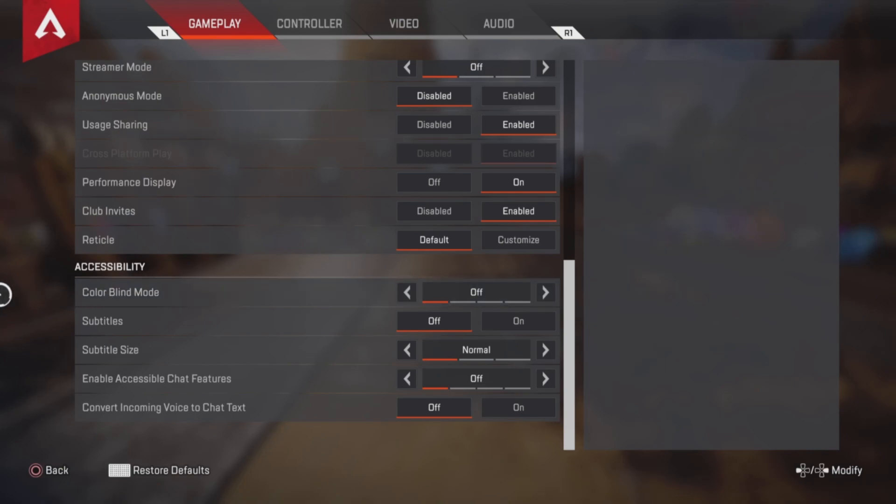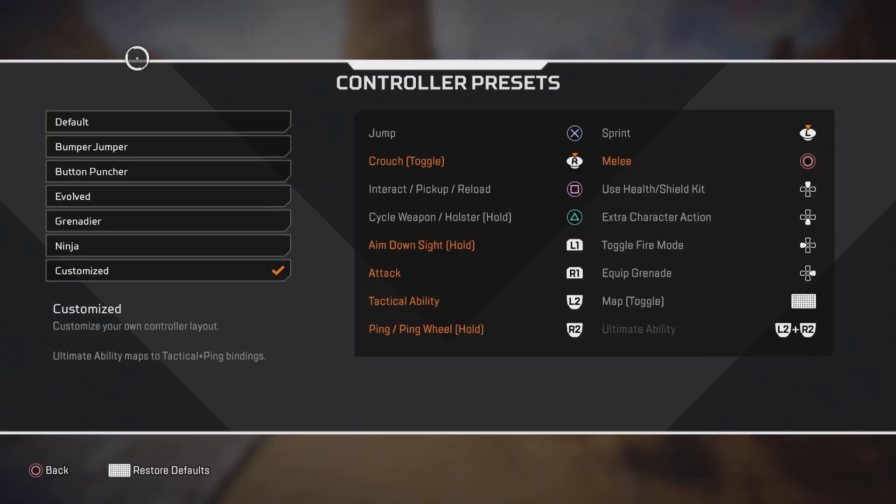For controller, here's my button layout — nothing too crazy. I just switched circle to my crouch button basically, so circle is now my melee and my crouch button is R, which is your right stick. That way you can crouch without moving your thumb off your joystick. My aim down sight is now L1, shooting button is R1, tactical is L2, and my ping wheel is R2.